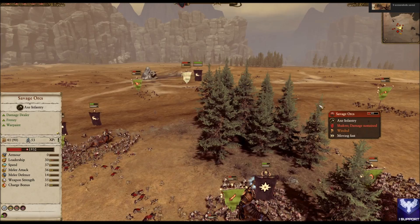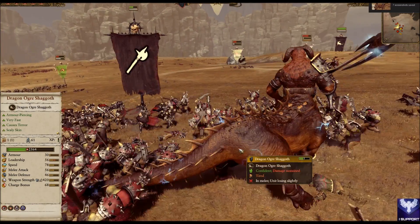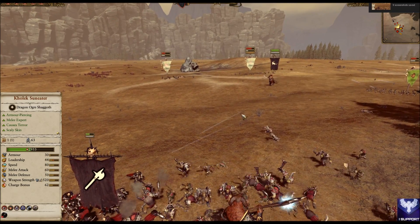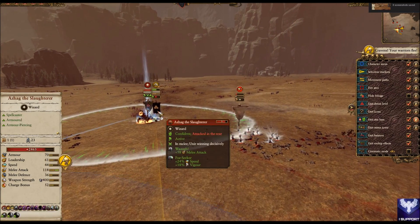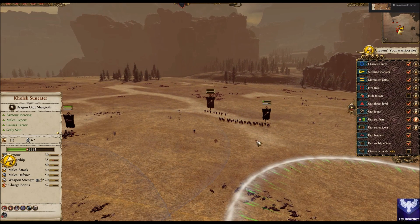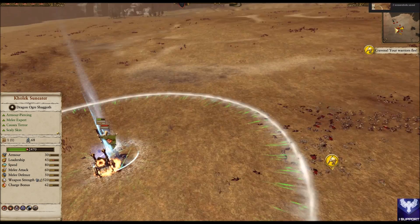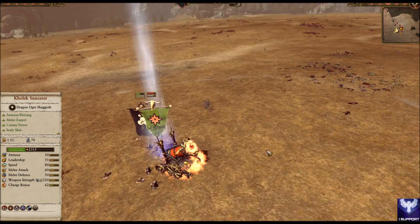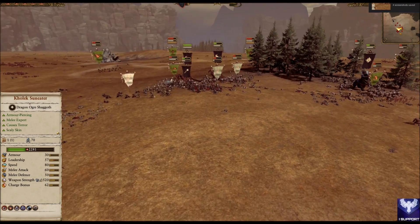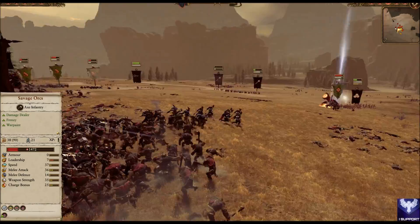Some of his units are coming back — the Savage Orcs, which break quite a lot. Kolek is just surrounded and still fighting. This Dragon Ogre killed a lot of guys, and I'm getting him to charge across and try to defend my Hell Cannon. He dropped some sort of spell — Waaagh and Foe Seeker — for no reason. I don't know what he was trying to do there. He must be quite a new player, because he picked quite a random army to face Chaos.